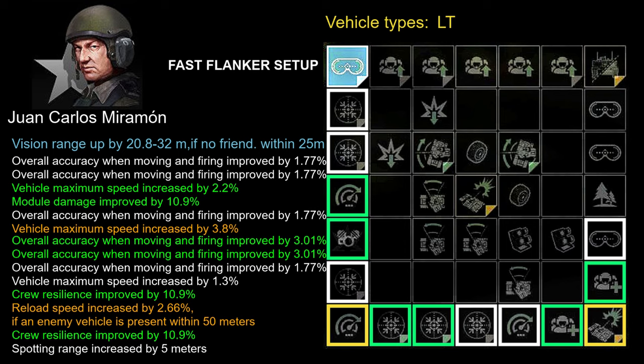Vehicle maximum speed is increased by 7.3%, which may not look like much, but if your light tank's stock max speed is around 70 km/h, an extra 5 km/h on top makes a noticeable difference in how fast your vehicle feels and performs. On top of that, we have module damage improved by 10.9%, crew resilience improved by 21.8% in total, and reload speed increased by 2.6% if an enemy vehicle is present within 50 meters.